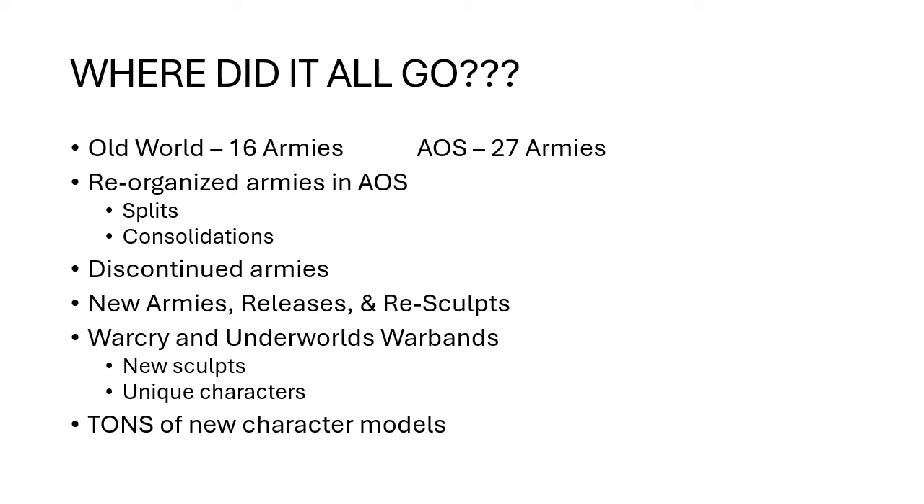In Age of Sigmar, between the officially supported armies and the legacy armies, there are 16 different factions to choose from for the Old World. In Age of Sigmar there are currently 27. A bunch of this was things getting split up and moved around. Lots of things have been re-sculpted, and especially with the larger base sizes we have for Old World now, most of these will still fit nicely on the bases even though they've had re-sculpts.